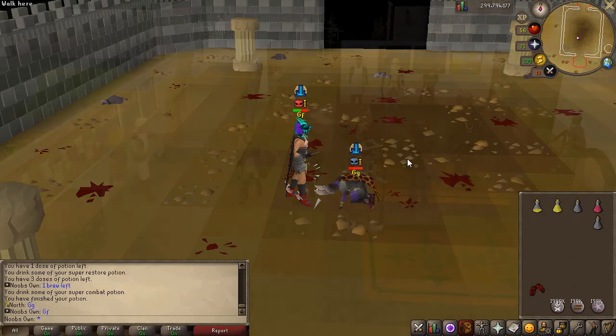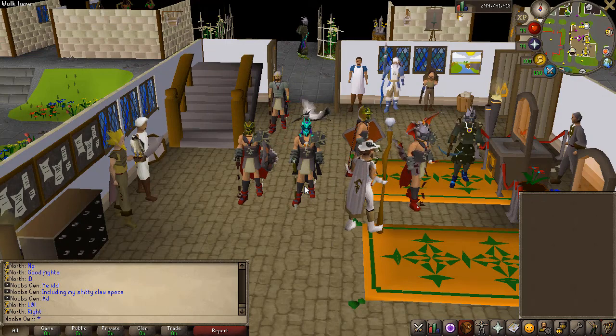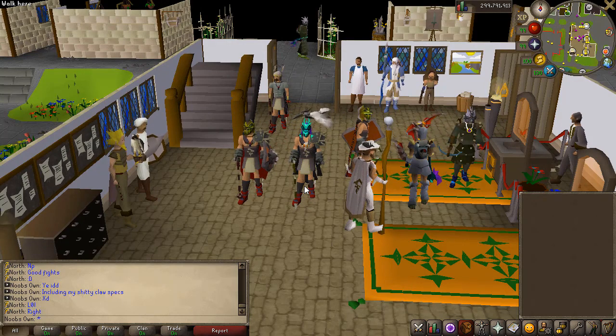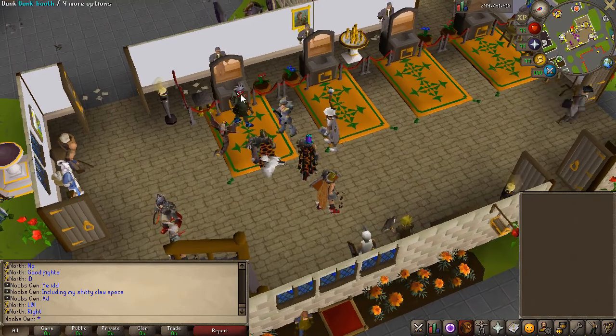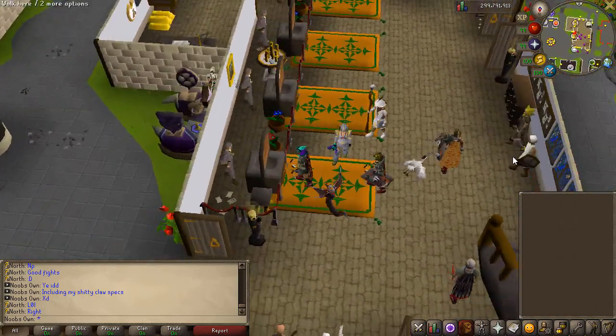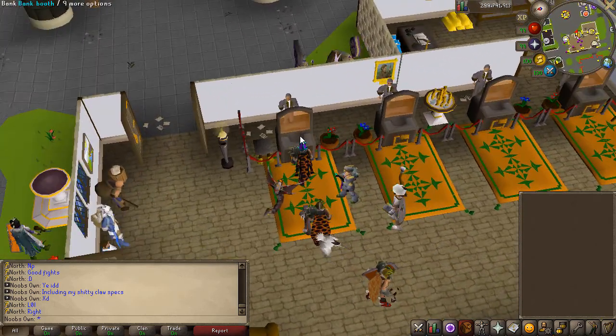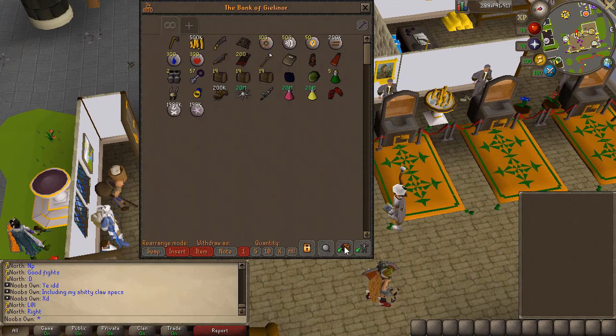The arena minigame is actually amazing. You can also do 2v2 and 3v3, so you can team up with a few mates which is pretty interesting — you can have a lot of fun trying to win versus other teams. You earn points and can spend them in the arena shop with the bandit.